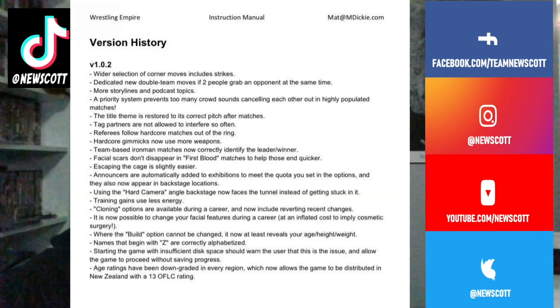Here's what was updated on the Nintendo Switch and iOS. This is version 1.0.2. I'll also throw it up on the screen for you so you can read it for yourself. It says a wider selection of corner moves includes strikes, dedicated new double-team moves if two people grab an opponent at the same time, and more storylines and podcast topics.